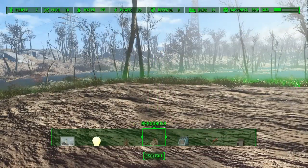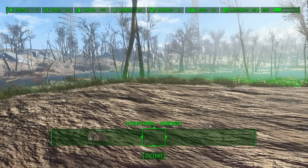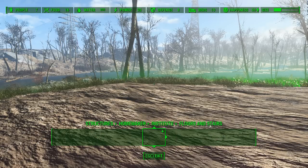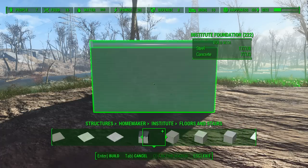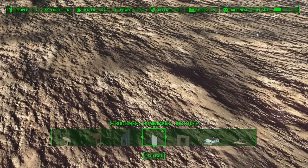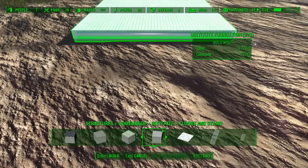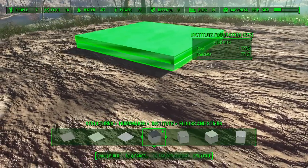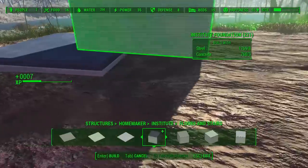You know what, I'd start working on this — seeing as I have nothing better to do. Let's do structures — concrete, no, Homemaker, brick buildings, bunkers, diners, greenhouses, Institute. There we go. Floors and stairs, walls, miscellaneous — floors and stairs, there it is, foundation. So which foundation do we want? Can't really tell. Let's go with the dark floor this time around — it's a nice contrast here, and it's actually pretty cheap to make.